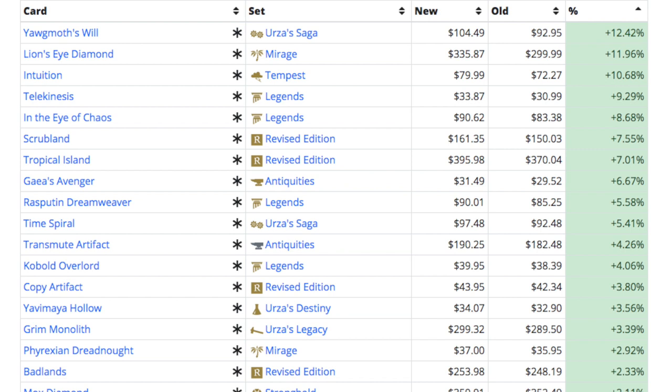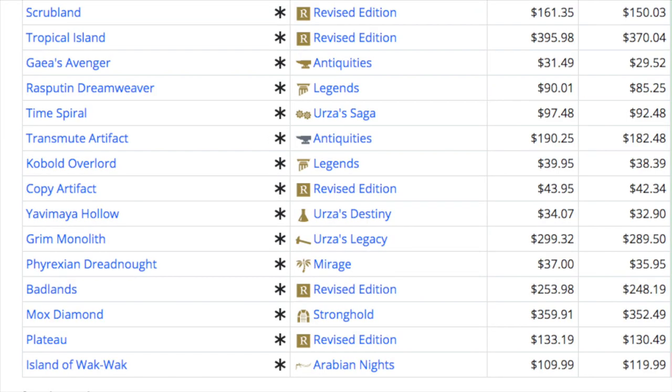Badlands is $250 and I've been getting it for $125. The dual lands have stopped coming into the store, and even though I've raised my buy list price — my Scrubland buy list is now $100 — I'm still not seeing them come in.